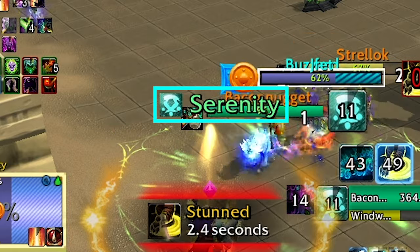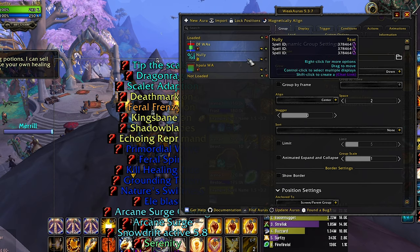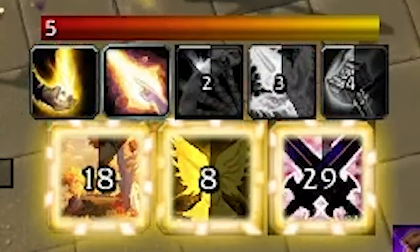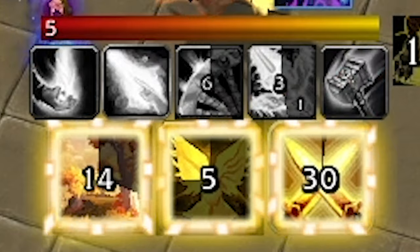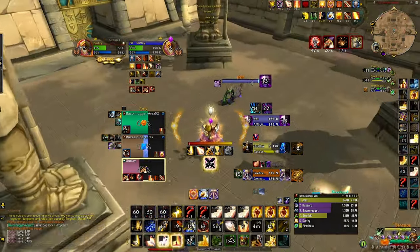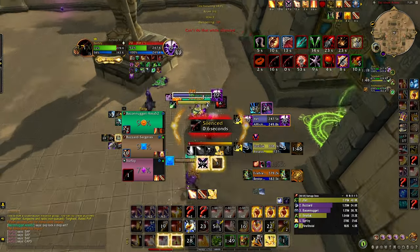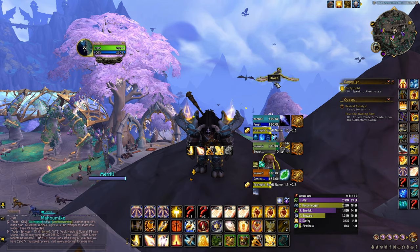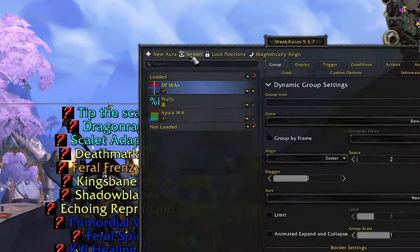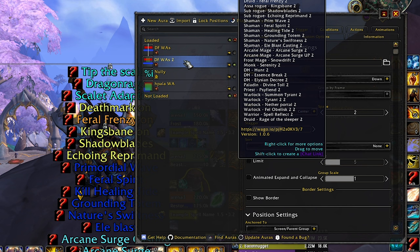Number 6, Weak Auras. This add-on seems really confusing at first, but as you get more familiar with it, it gets easier to use, and its functionality and importance is undeniable. It lets me track my most important bread-and-butter micro cooldowns and active buffs that influence my character's playstyle. I think the most important function is actually very simple: import the Dragonflight Mez Arena CDs Weak Aura from the link in the description. Mez has set it up so that whenever the enemy uses a high-value cooldown like Healing Tide Totem or Deathmark, text pops in the middle of your screen so you can immediately react. To import, enter slash WA, click Import in the top left, paste the import string, and click Import.